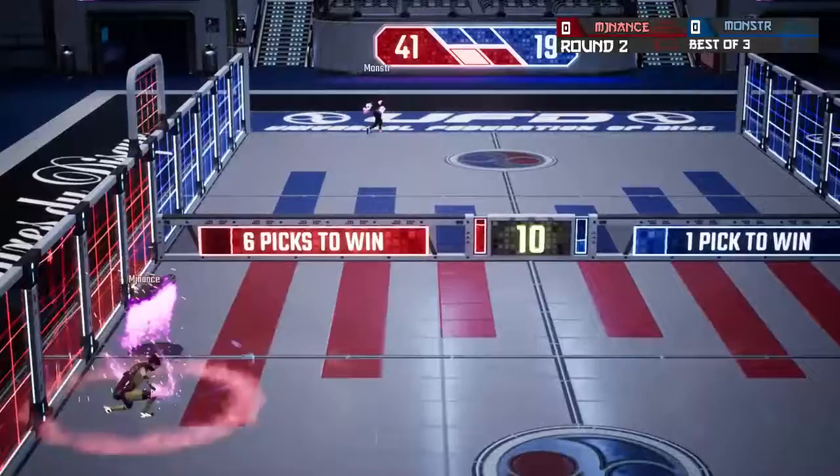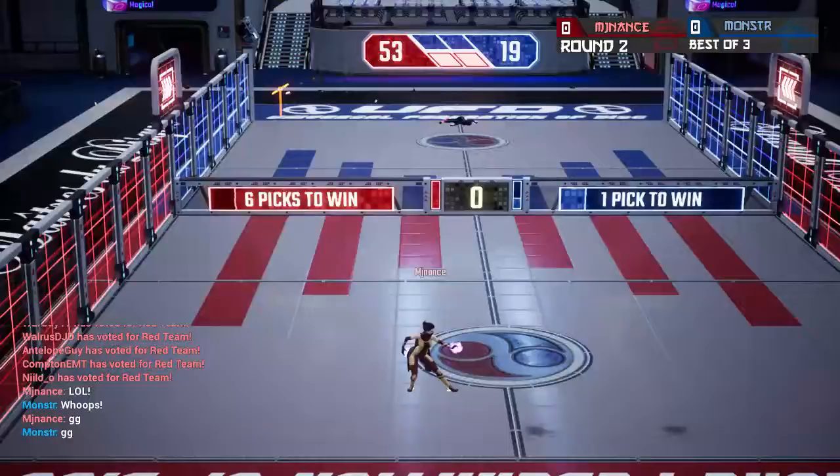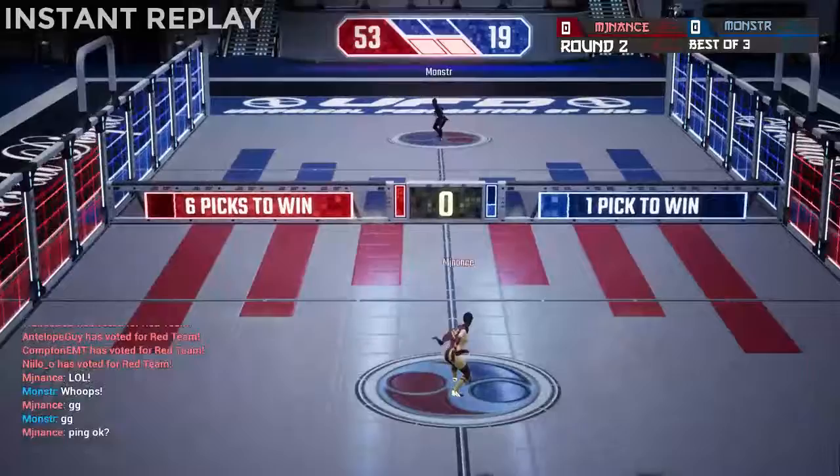Down the line from Monster, wall ride from Nance, straight shot from Monster, wall ride from Nance — just gets by him. He was just outside the hoppy zone, and he takes the points. MJ Nance does it: 53 to 19.